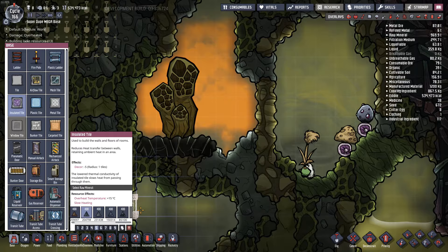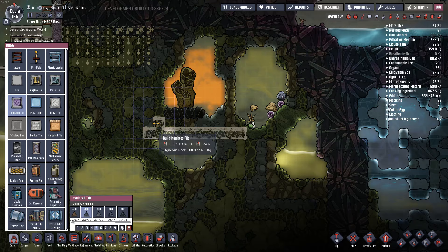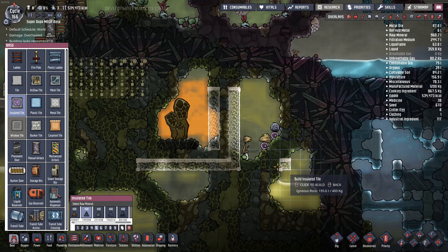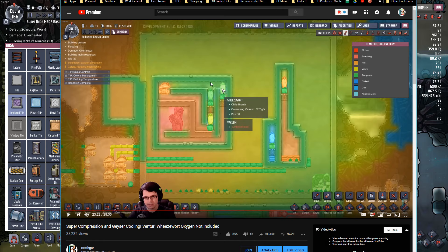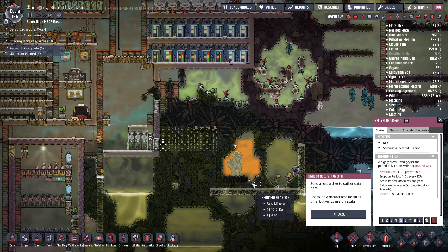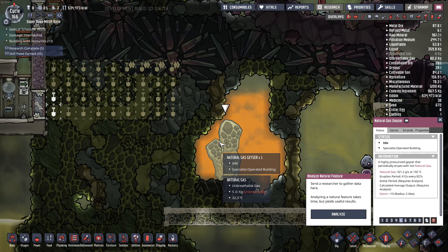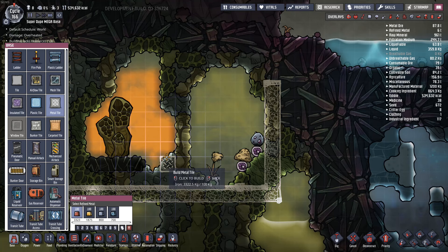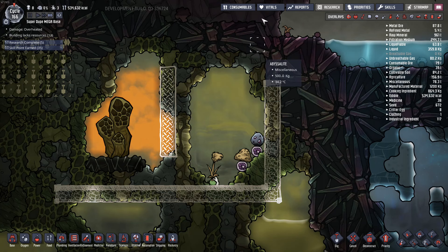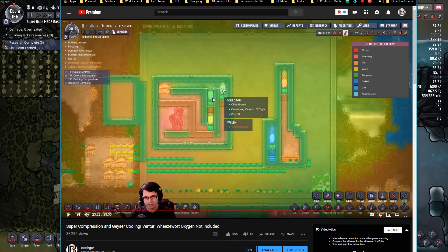Now that the dupes have atmo suits, they can go in and dig this stuff up. If I dig right there, let natural gas flow down and then up, that's where we'll create that suction. I might want to make it a little bit wider. The reason for this loop is because you don't want the wheeze warts to overheat — they have an operating temperature of minus 60 to 95 degrees. Natural gas can reach up to 150 degrees Celsius, so you want a tile to transfer thermal energy and have your wheeze wart constantly running around in a circle to cool down that storage.